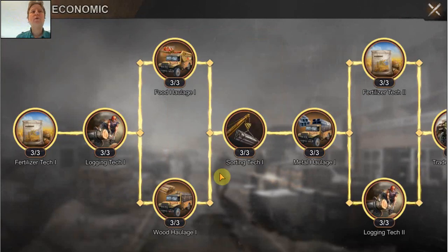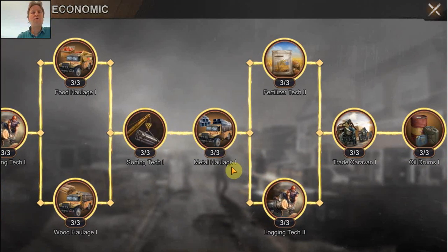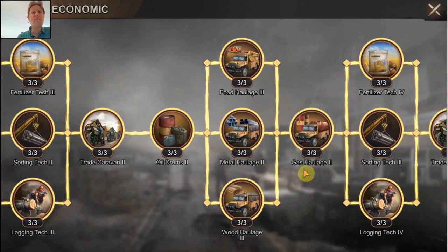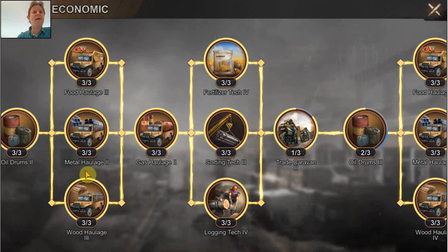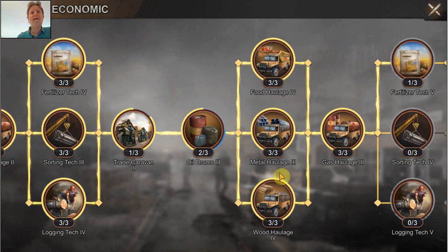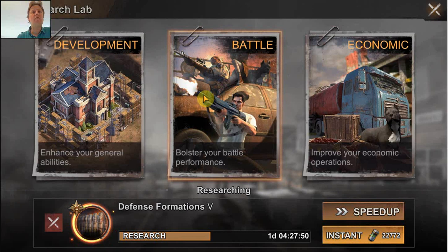Initially in the economy tree I also did a lot, because I thought getting resources would be a huge issue — which turns out it's not. I wouldn't spend much at all on the resource production projects like the sorting tech and fertilizer tech. The early ones were very cheap, and a lot of the later ones are also quite cheap, but looking at it again I wouldn't spend much effort on that. Even on the haulage — which increases the gathering speed — that's not really necessary so far. I have basically stopped caring much about the economy tree. Instead, I use a settlement buff that increases the gathering speed for 24 hours with 100%, and that is way more effective and easier than putting a lot of focus on those haulage projects.